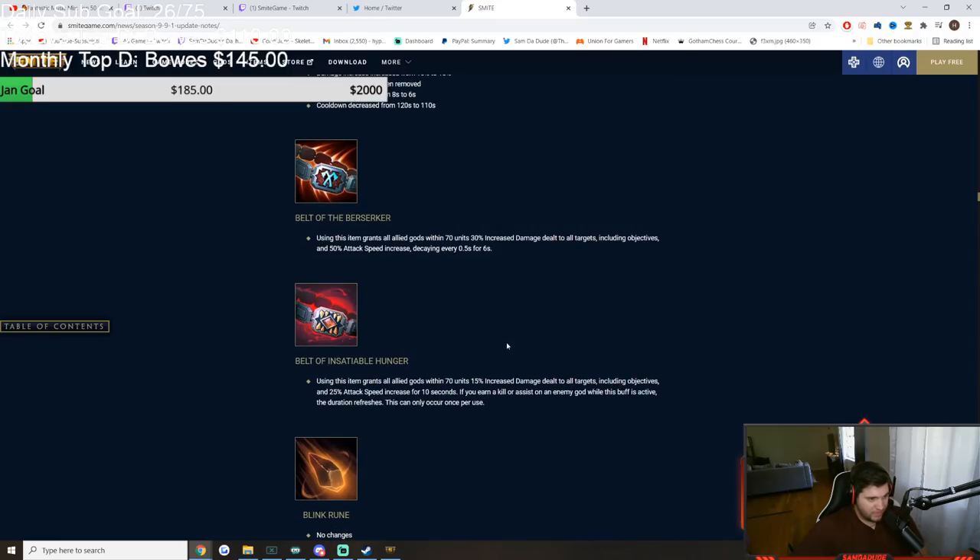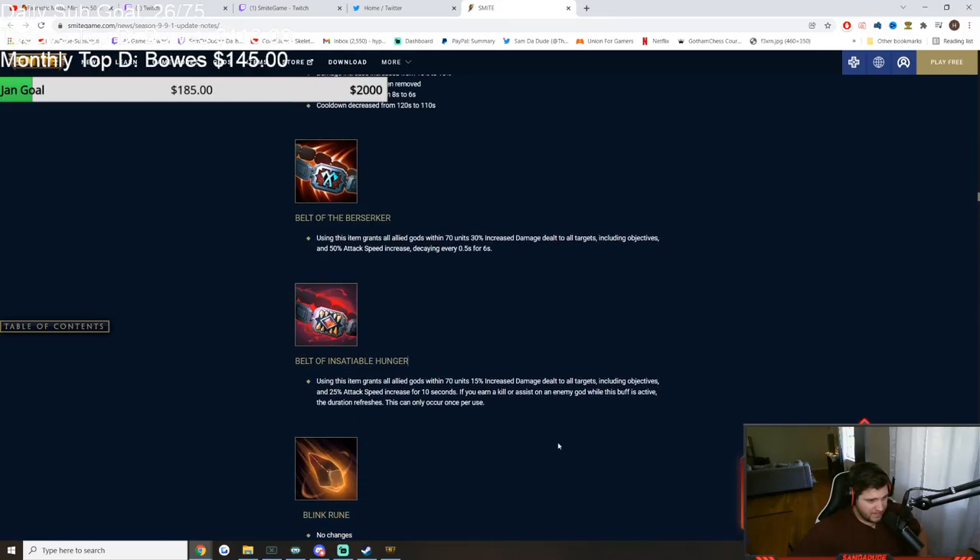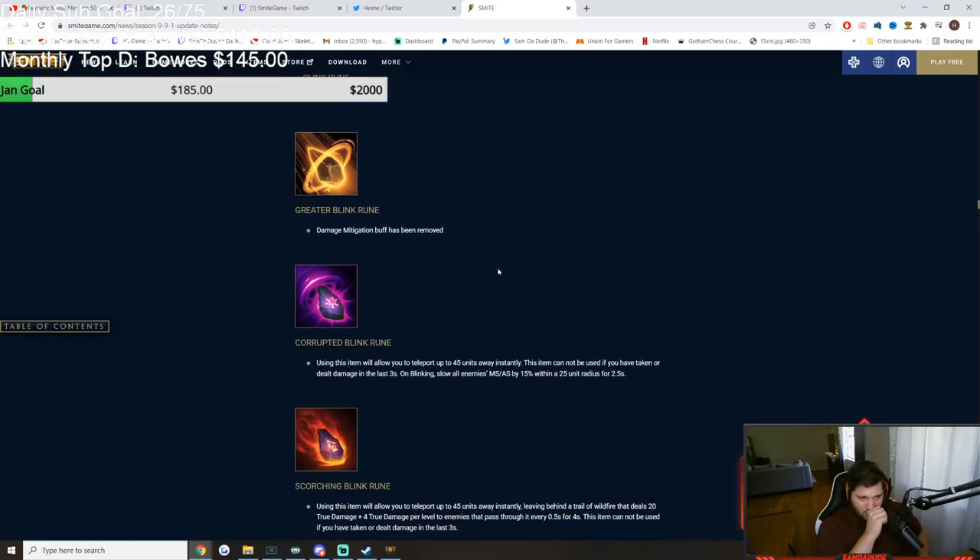I don't know if I like the 20-second 25% attack speed or the short 50% attack speed version more. For duel, I'm going to like the short burst version because you're fighting to the death most of the time. That's wild. Relics are Pog.